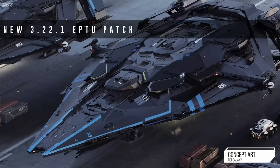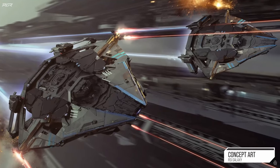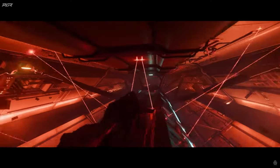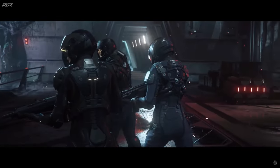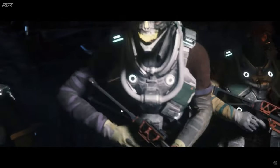A new Star System Alpha 3.22.1 patch just hit the EPTU. This time around for wave 4, this means everyone. So this is your opportunity to hop in and test it out. The testing focus remains at general stability, bug fixes, new and updated Arena Commander modes, and a new dynamic event playtest. It says it's going to be running through tonight and throughout the weekend, and there will be a partial dynamic event playtest in the PU.